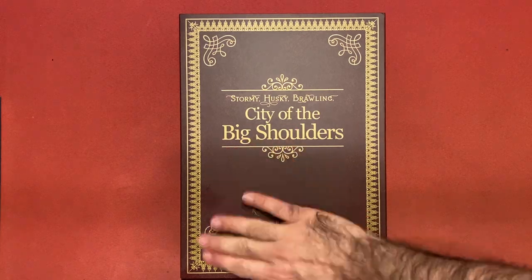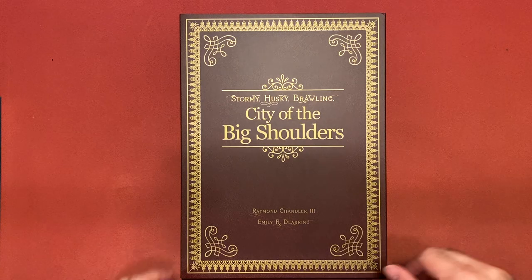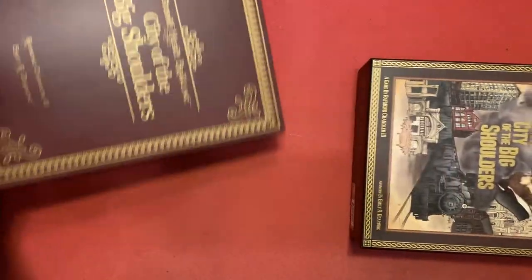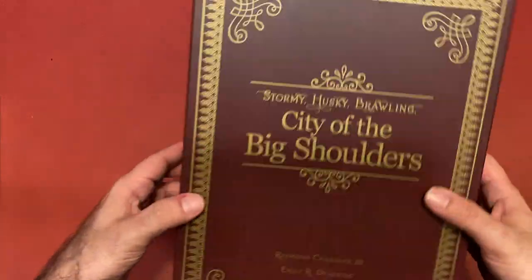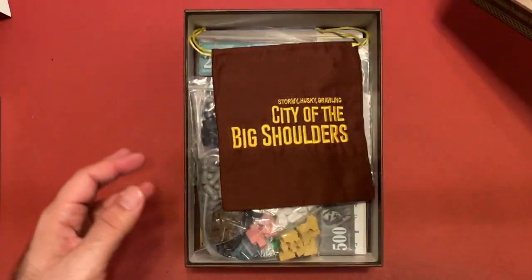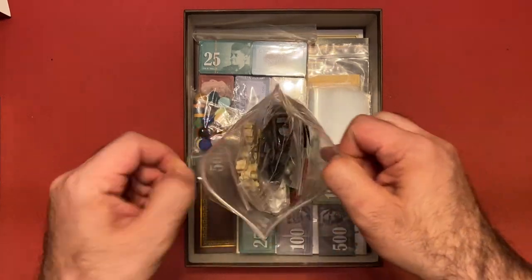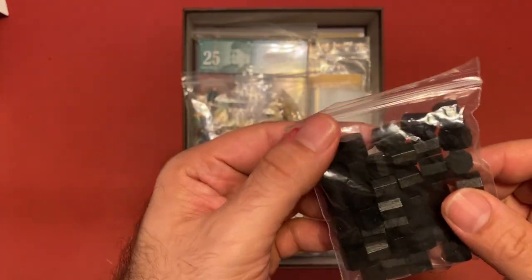Hey everybody, welcome to another unboxing - this time it's City of the Big Shoulders, basically about Chicago. I already took the plastic wrap off since it usually slows things down. This was a Kickstarter and I went all in with the deluxe kit - it's pretty crunchy and heavy, about two and a half hours. They say it has 18xx vibes, which is pretty cool. I own a lot of 18xx games but still have to play them.